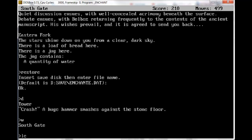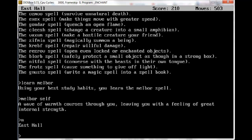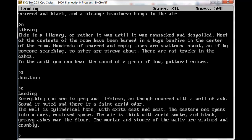Although we might be able to do something with that now. We learned a protect-user-from-harm spell. Let's learn Melbor. Melbor self. A wave of warmth courses through you, leaving you with a feeling of great internal strength. Now let's try going north through the junction. We go north of the banquet hall, you get to the junction. The corridor widens here to form a large hall. To the north and south are small passages, and to the east is what appears to be an enormous spiral staircase. A passage at the west leads to the courtyard. The walls here are scarred and black, and a strange heaviness hangs in the air. If you go north, you're in the library. If you go south, you're at the junction again. And if you go east, you're at the landing. So we've now done a complete circuit around the castle.